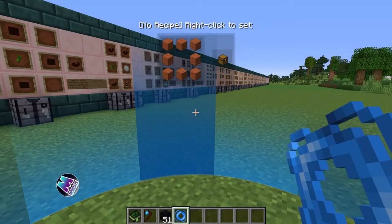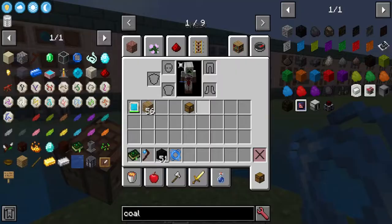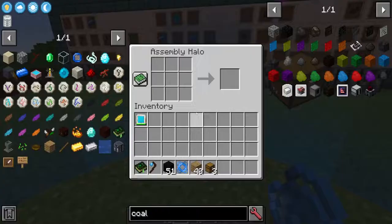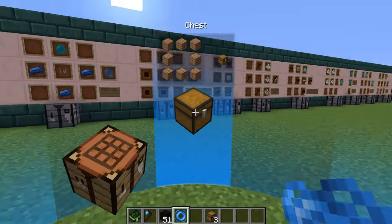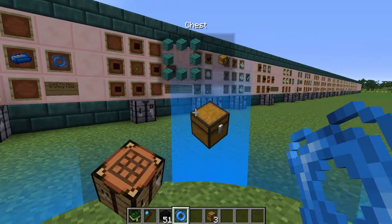The cool thing is that it remembers the last recipe you put in. You can right click on one of the quick slots and it will remember that craft. So if you have the materials in your inventory, just right click the quick slot and it automatically crafts that item. This can be done for multiple recipes across different quick slots. To remove a quick slot, shift left click and it will completely get rid of it.